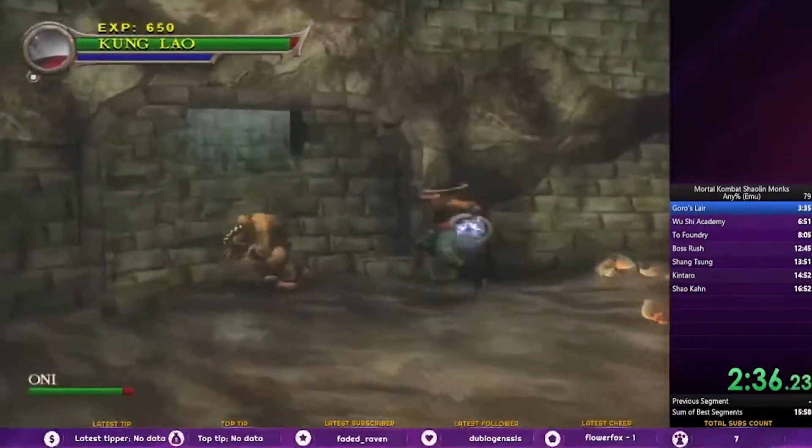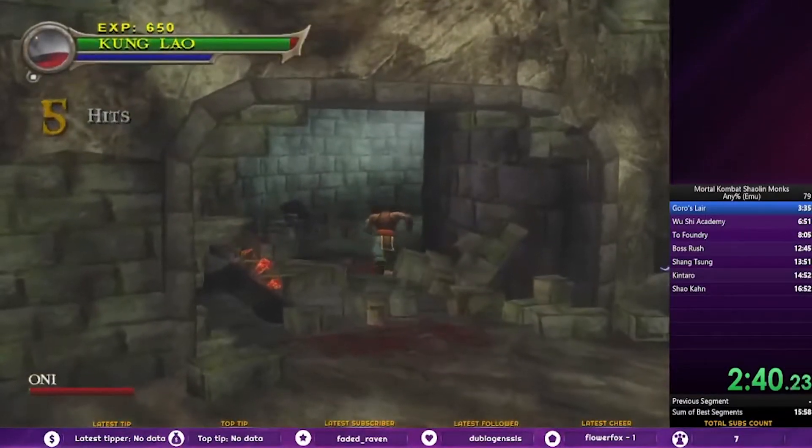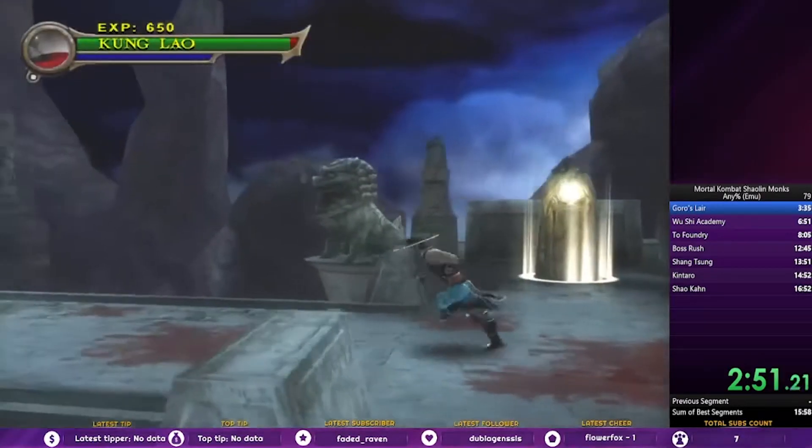Basically we just want to throw an Oni through this wall and proceed. I got really unlucky with that tackle — that usually doesn't happen. What usually happens is both those Onis will walk up but they won't try to attack, and then you can get it in a single throw.